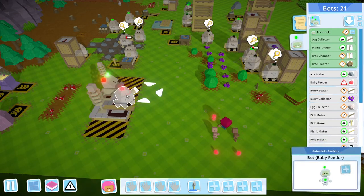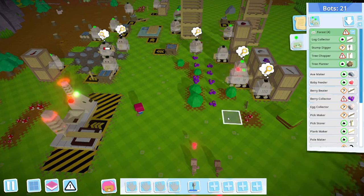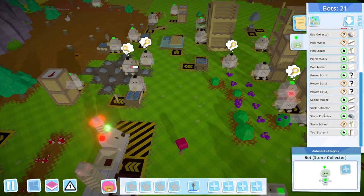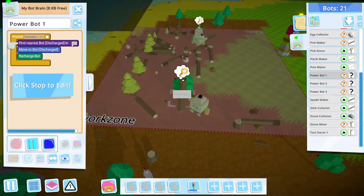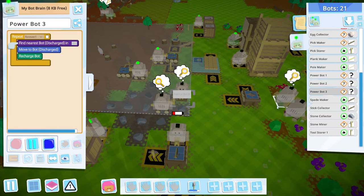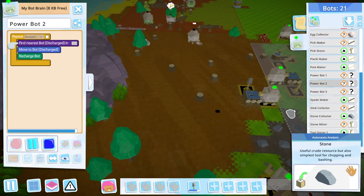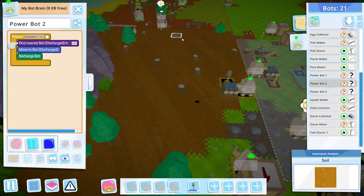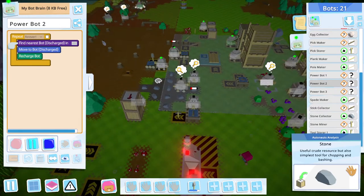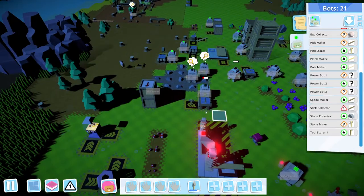Let's power up our research bot — I've just called him Baby Feeder, but he's basically our scientist. The power-up bots: bot one works in that area, bot two works down there, bot three — there's a bit of overlap with bot two. It is useful having them there because chickens and eggs happen over there. I think we'll create a new power-up bot.